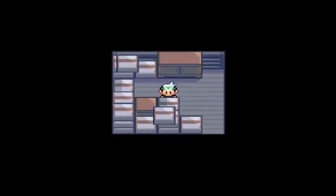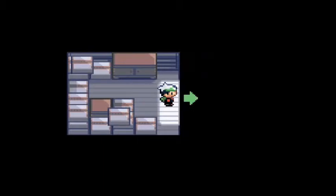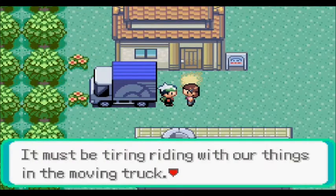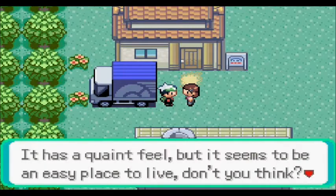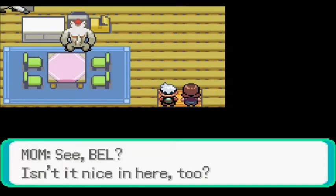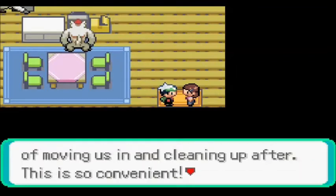This is kind of sketchy — looks like I just got kidnapped and thrown into the back of a truck, but actually it's all my stuff. We stop — I see the light! First step into the game. 'Bel, we're here honey!' That's my mom. 'It must be tiring riding with our things in the moving truck. Well, this is Little Root Town — how do you like it? It's a quaint place, seems easy to live in. And you get your own room, Bel!'